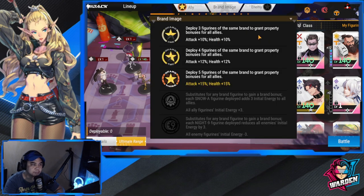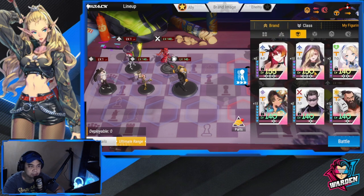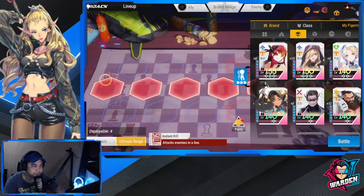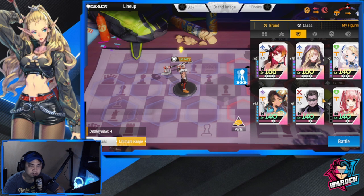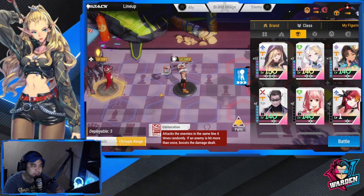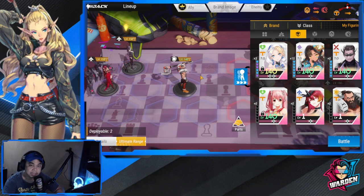Keep in mind the ally buff section shown on screen. Next up is Tenma. For the Tenma PVE lineup, one of the top tanks is Krusos. The team includes Krusos, Zarola, and Zephyr — Zephyr is one of the best for PVE.